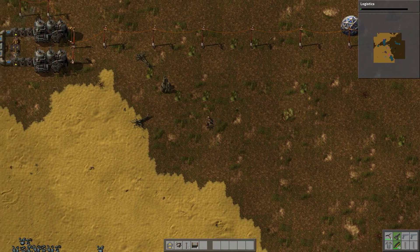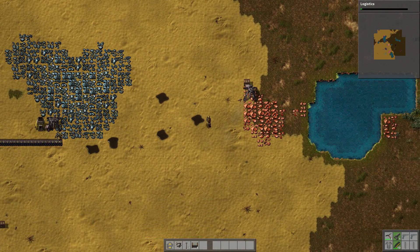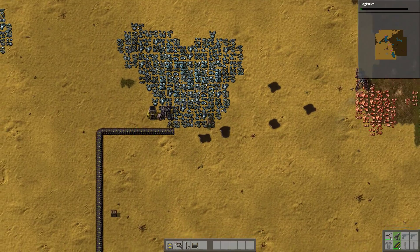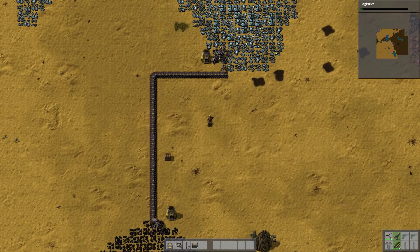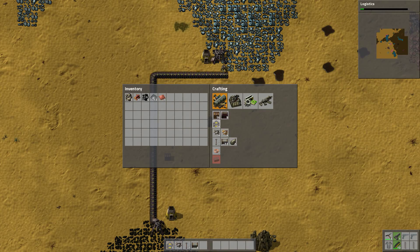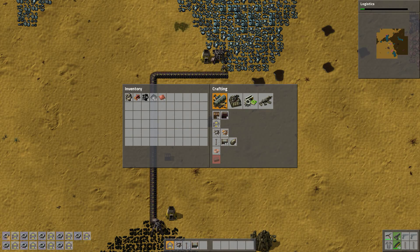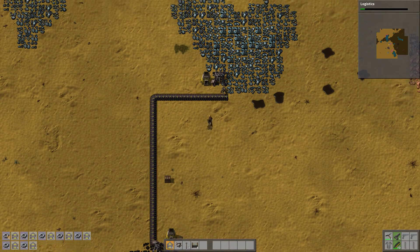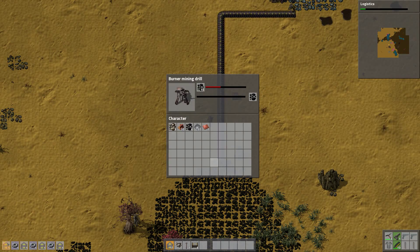And while that's going, why don't we try and get some conveyor belts and head up to make that automated. So if we make 12 of them while they're running - yep, that's all right.